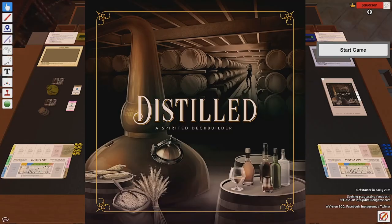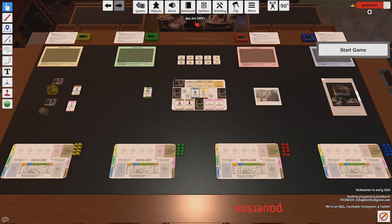I'm Distilled, the Spirited Deck Builder, and I'm going to take a little bit of time to do a brief overview of the rules for you today so you can get a quick start into playing Distilled on Tabletop Simulator. The artwork for Distilled is by no means finished. The only thing that is close to finished is the cover of the game done by Eric Evanson.